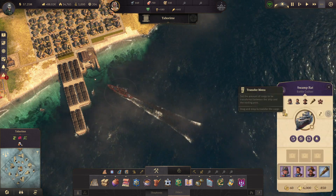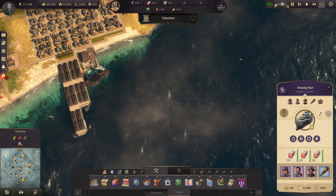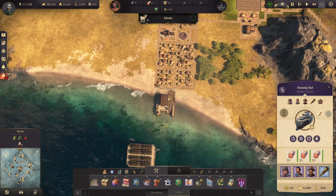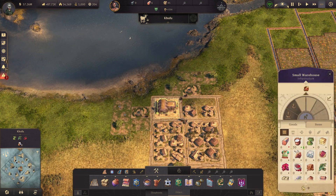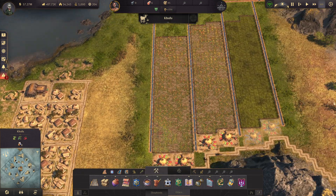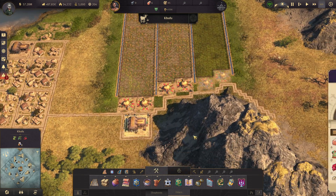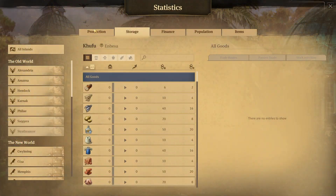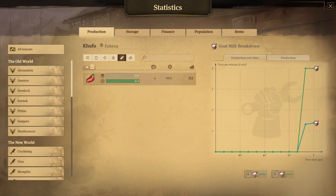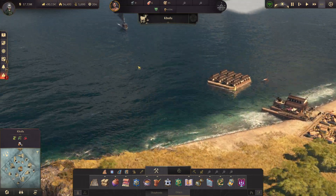We'll just grab it with this guy since he's already here. Just because I don't really have the Wanza production — which is fine. We're bringing in plenty of goat's milk. The spice is coming in at a nice rate — plus four. Cool. This battlecruiser is on the way — awesome.